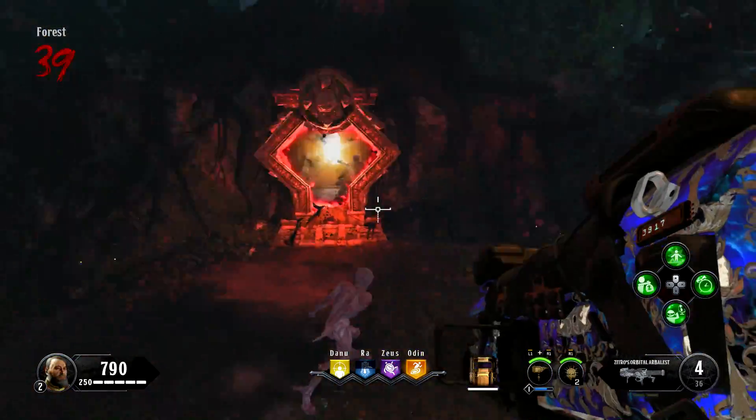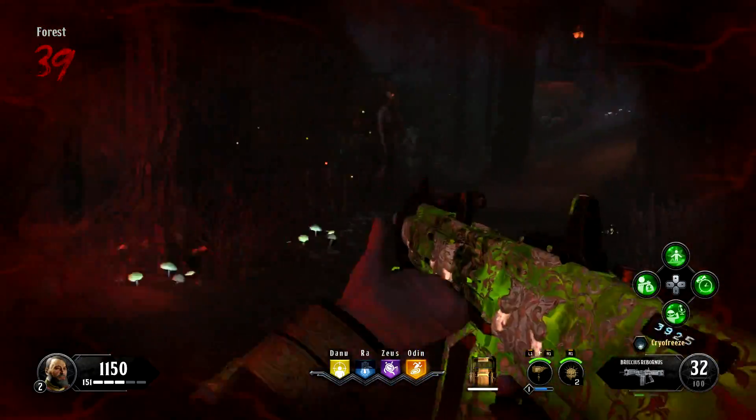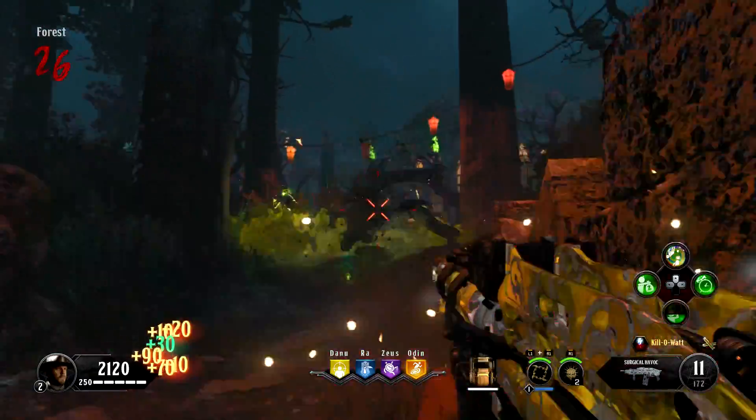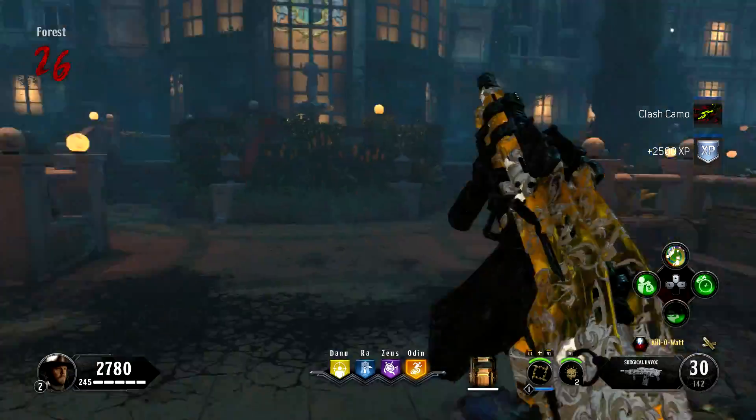Compare this to the forest, which houses the Pack-A-Punch machine and two powerful wall weapons, but is much more difficult to survive in. Additionally, each area has a conveniently placed fast travel, so Stamina Up isn't as much of a necessity as it is in Blood of the Dead or Voyage of Despair.